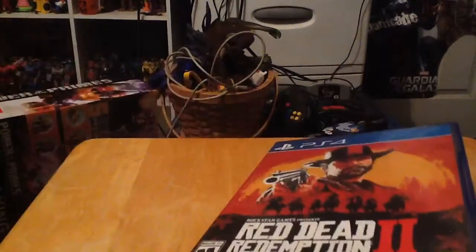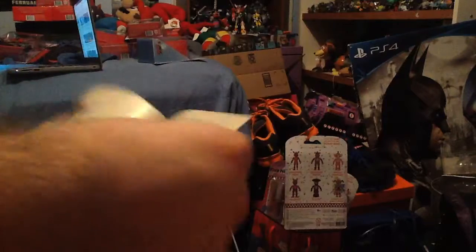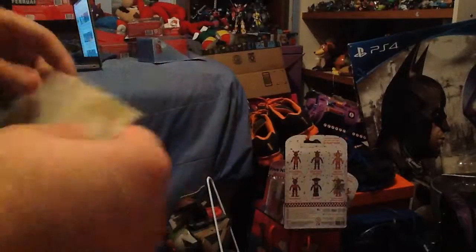The coolest thing it comes with looks like this — it comes with some kind of map. It looks really nice and detailed. It says New Austin. There's one on the back too. That's the coolest thing about this.